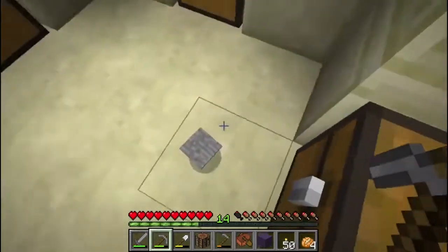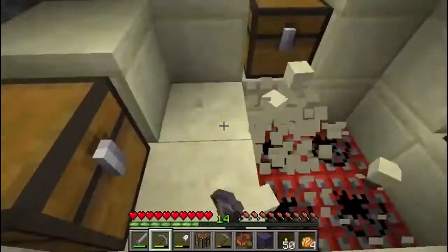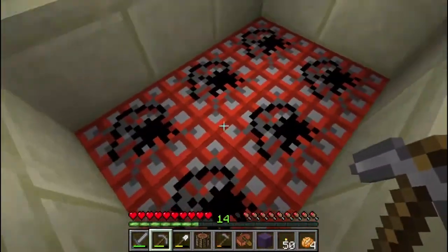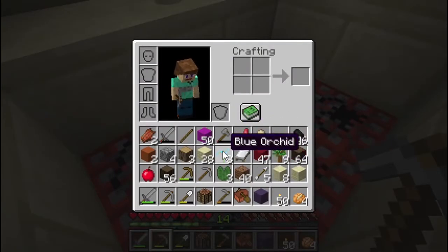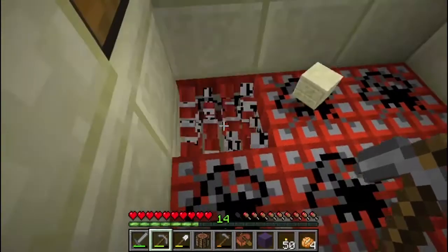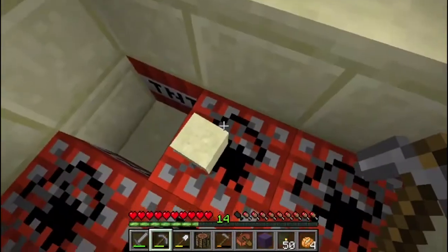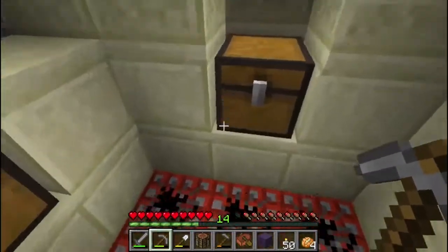I'm going to break this from here. My inventory is full, but as I dig up the ground you will see — we have TNT. Had I stepped on that pressure plate, this would have exploded and blown up me and everything in here. So now let's see what we've got in these chests.